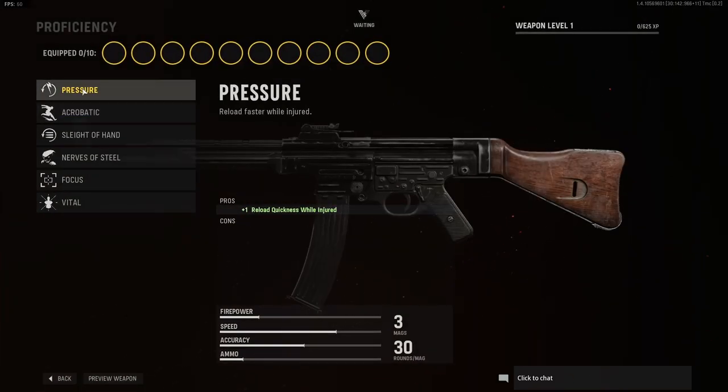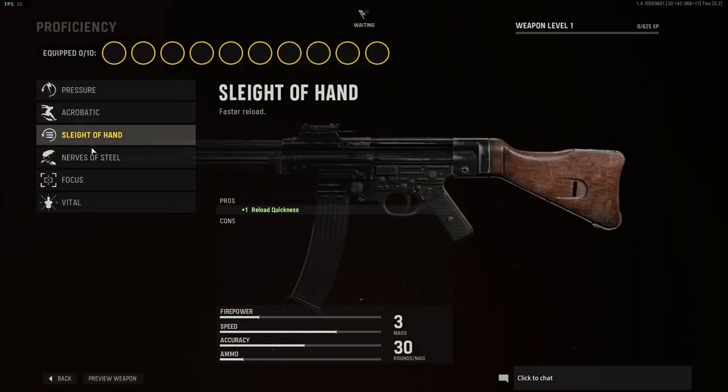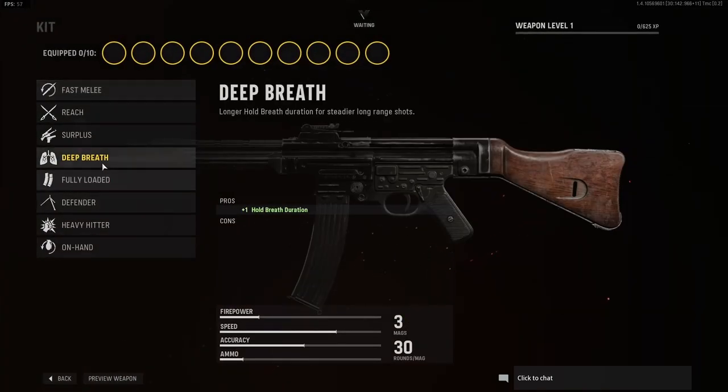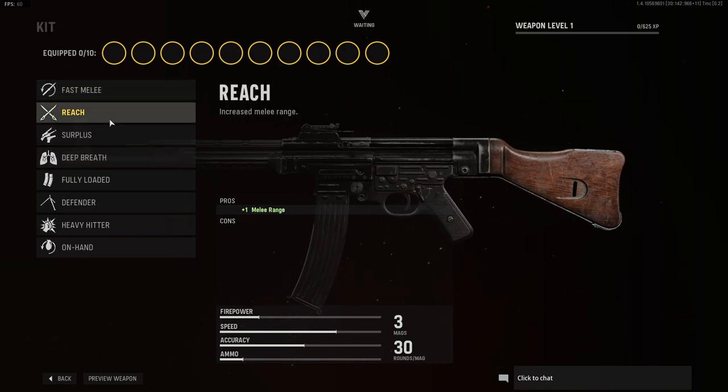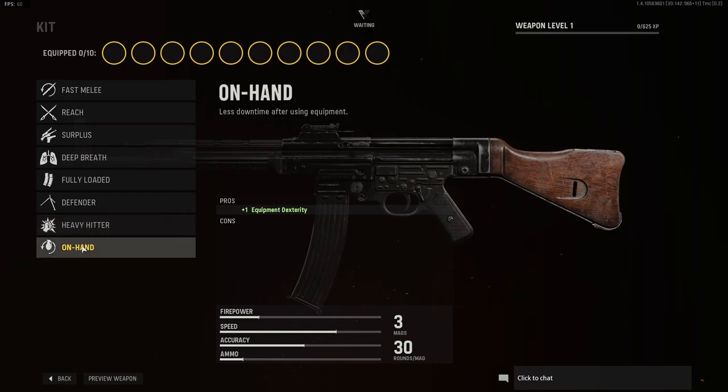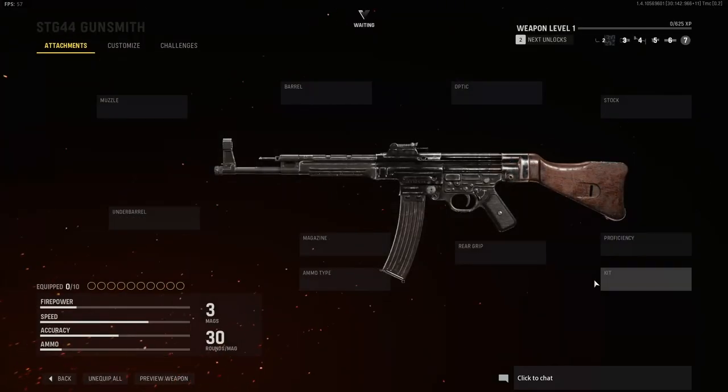Proficiencies: we have pressure, acrobatic, sleight of hand, nerves of steel, focus, and vital. For kit, we have Fast Melee, Reach, Surplus, Deep Breath, Fully Loaded, Defender, Heavy Hitter, On Hand — and that's it.